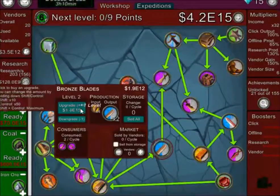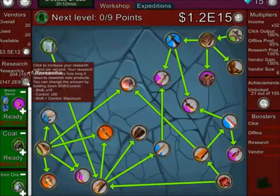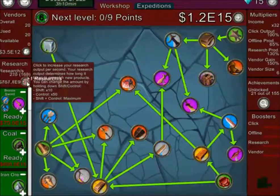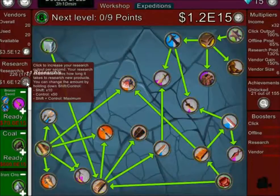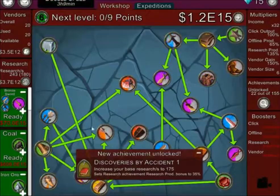Each one sells for 1.9 to the power of 12. I'll improve the research because it's going to be really important. My production research bonus is now 35%.